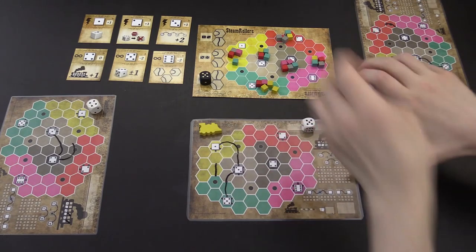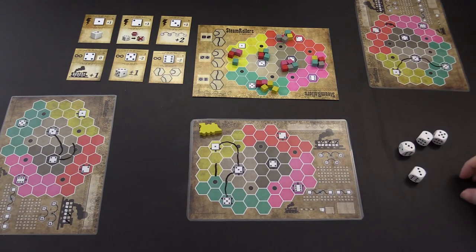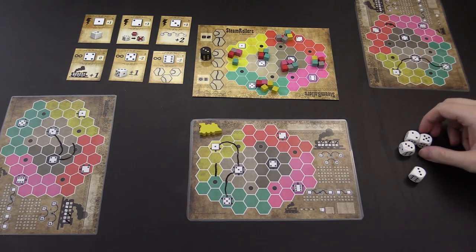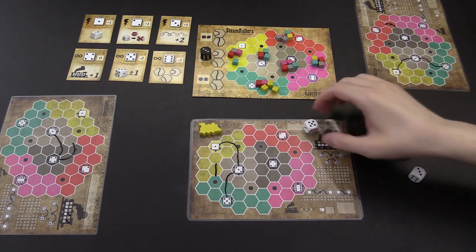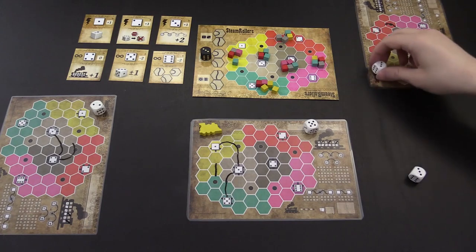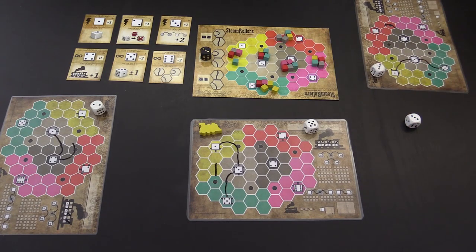At the start of each round, the first player, indicated by the locomotive, collects all of the dice and rolls them. The black die will be set aside and used by all players. The white dice will be used to perform actions. The first player chooses one and does their action. The next player does the same, and so on until only one die remains. Then the start player rotates and a new round begins.